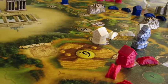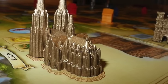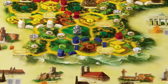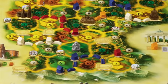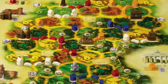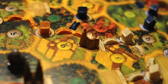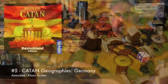My number five is Catan Geographies: Germany — one of only two versions of Catan I'll play. What I love about it is how the board was designed to fit the Catan game system: the board is actually constructed based on what different regions within Germany were known for producing. If a region was known for producing wheat, then those areas on the board are wheat areas. That level of attention to historical detail is really cool.